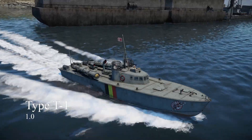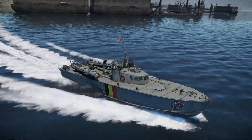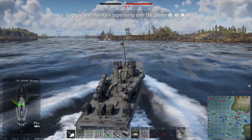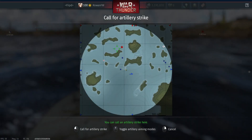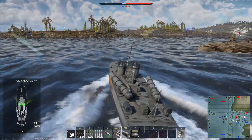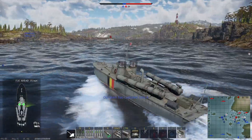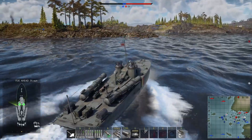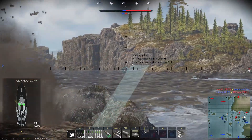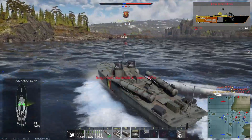Next at 1.0 we have the Type T-1. This vessel has higher mobility but weaker main armament than the Type T-14. The Type T-1 has a 10 km/h higher top speed but only two 7.7mm machine guns, which have a really short effective range of around 1 km and below. The Type T-1 carries 2 torpedoes which are weaker than those of the Type T-14, but still more than adequate for 1.0. These torpedoes, paired with the two depth charges the Type T-1 gets, are its main armament as the guns are just not good enough to meaningfully damage naval targets. Its guns are most useful as manual AA.